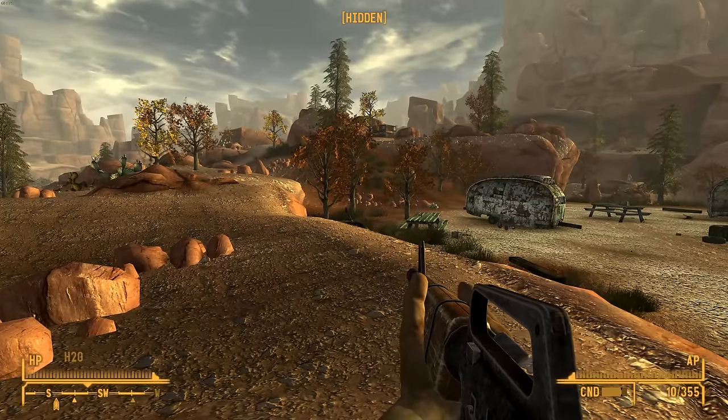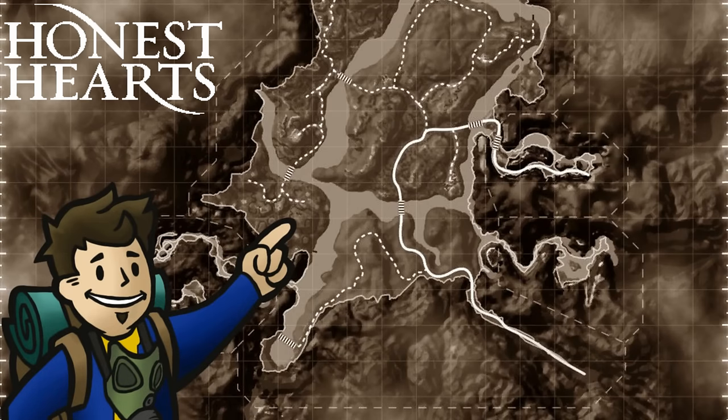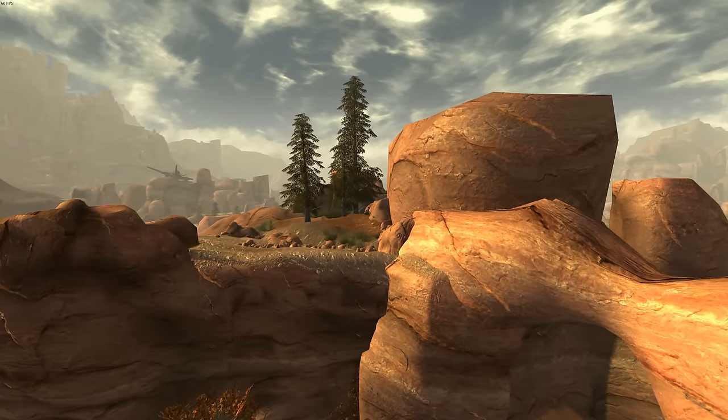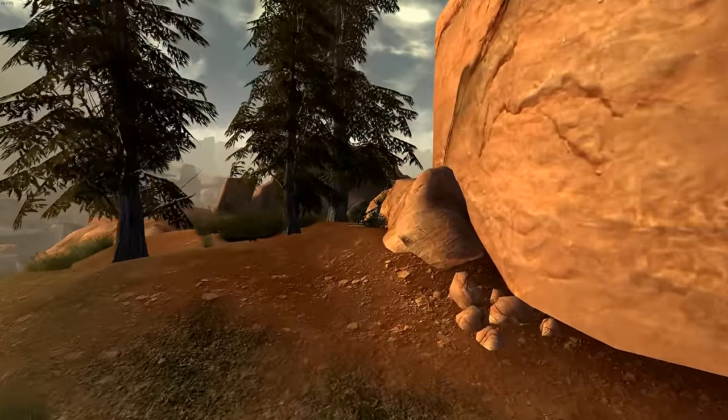The Survivalist Rifle can be gained from the Honest Hearts expansion. When you travel to Zion Canyon, there's a location called the Red Gate, and that is where you find Randall Clark's final resting place, as well as his rifle in a nearby duffel bag — provided nearby tribals didn't take it to use themselves, which is definitely a possibility.